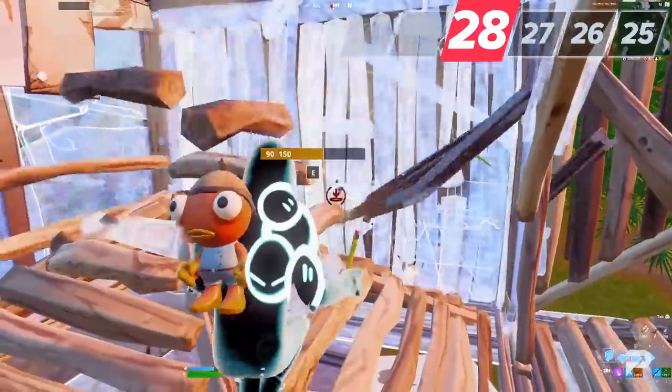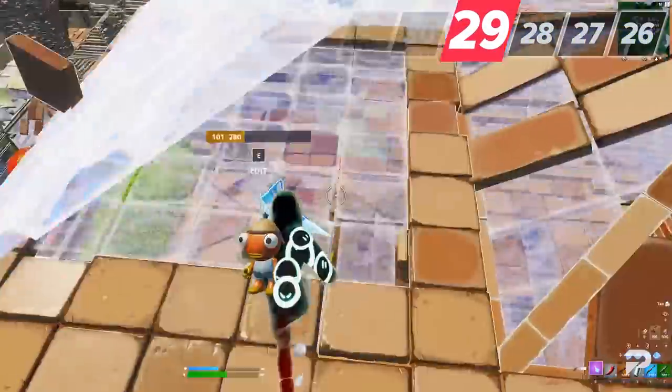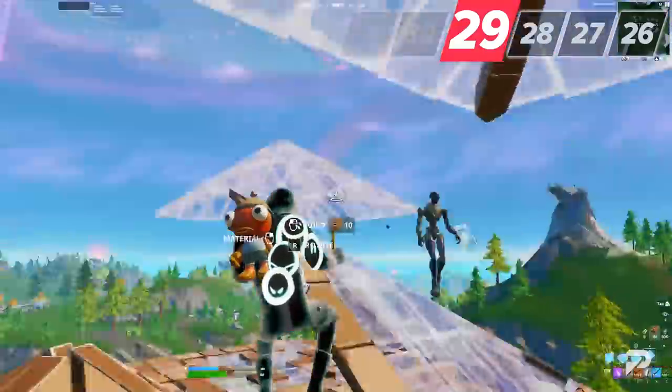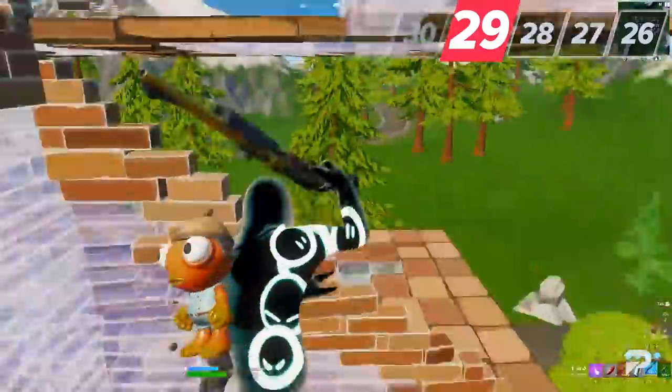For tip number 29, performance mode on low mesh is really good — it allows you to see through builds more clearly when they are first placed or weak. Make sure you turn this on for more FPS and for easier tracking abilities.